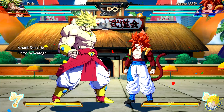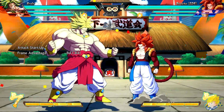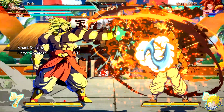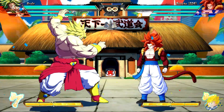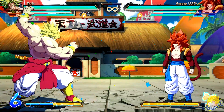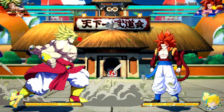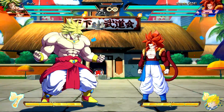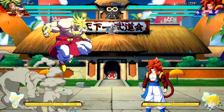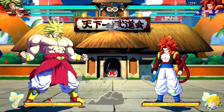Broly's crouching light attack has reduced recovery. Jumping light attack comes out faster. Standing medium has adjusted movement speed. Crouching medium attack and standing unique attack have increased recovery. The Gigantic Claw medium and heavy versions increase distance moved during the fully charged versions. Medium and heavy versions of Valoria Express increase knockback on block when fully charged. Gigantic Strike medium and heavy versions have increased distance moved when fully charged.